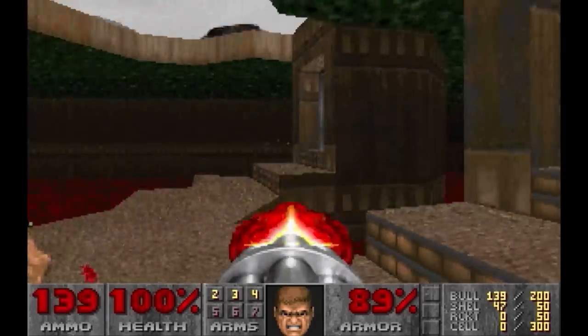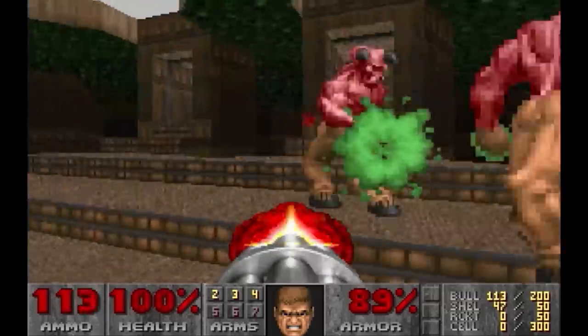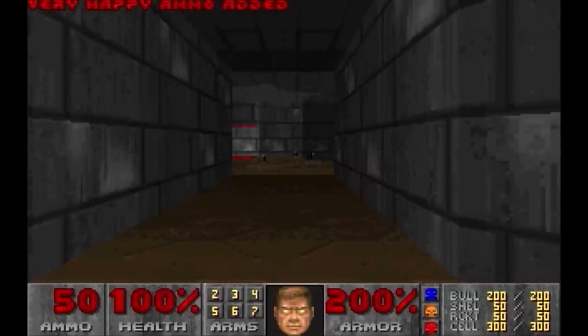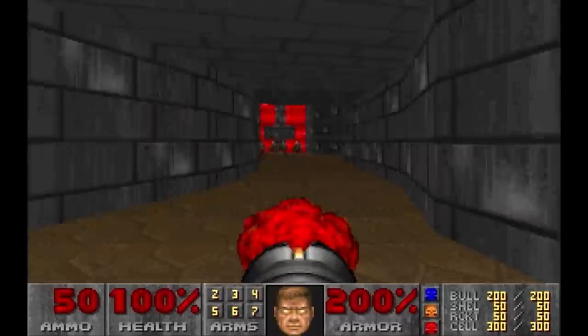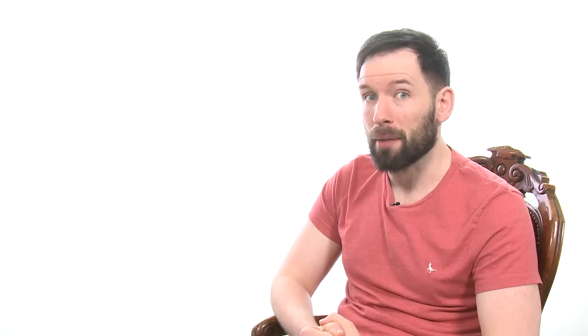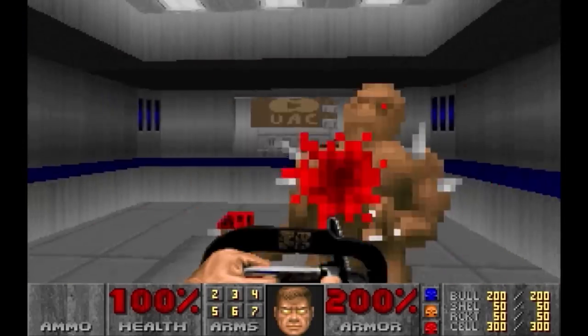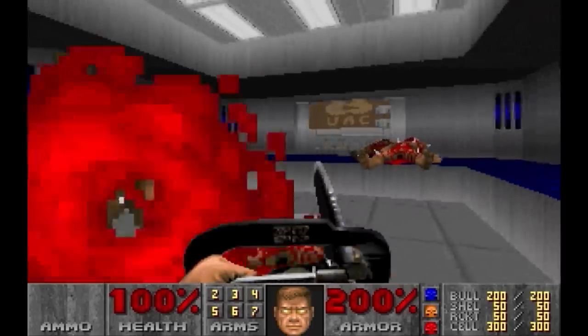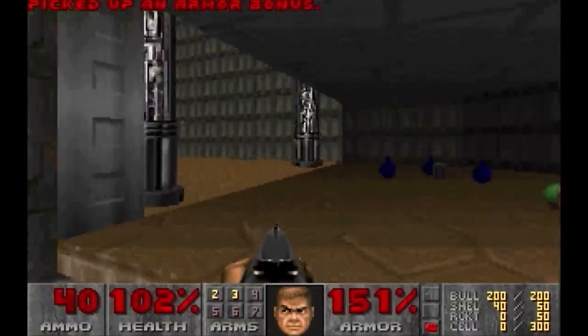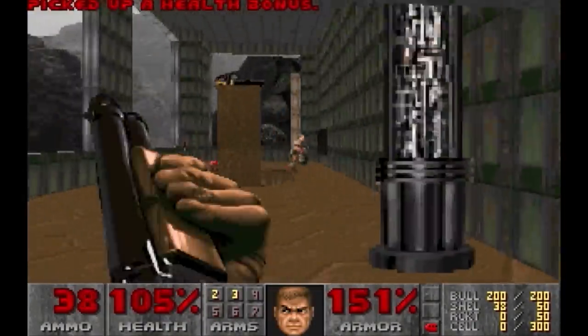With God Mode activated, you take no damage from anything, and all of a sudden the monsters that seemed so intimidating a second ago are fodder for your glorious cavalcade of carnage. Especially if you combine the invulnerability cheat with the give me all the weapons cheat. Some people will say that using the God Mode and weapons cheats is the wrong way to play Doom, which I will say yes, but check out this sweet chainsaw rampage. God Mode was so popular that after this point it became a standard cheat in first person shooters, or at least in the first person shooters where the developers could spell properly. Looking at you, Rise of the Triad, with your dog mode.